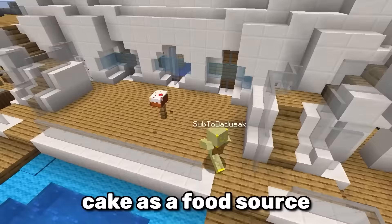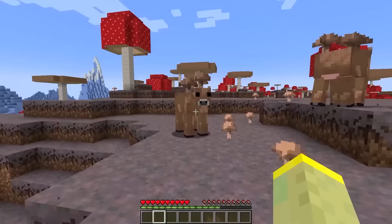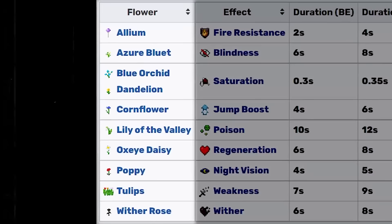I don't think I've ever used cake as a food source. The brown mushroom is one of the rarest mobs, and it even has a hidden feature. Whenever you give it a flower and right click with a bowl, you'll get suspicious stew — but not just any suspicious stew. The type depends entirely on the flower you used, so choose carefully.